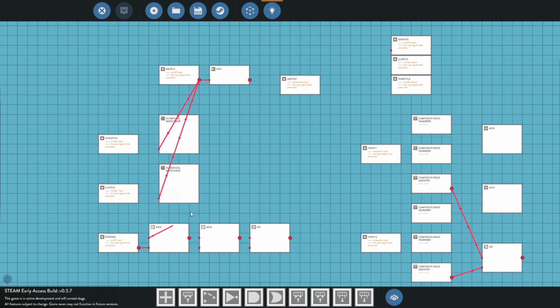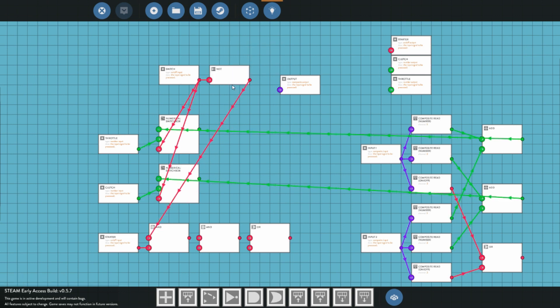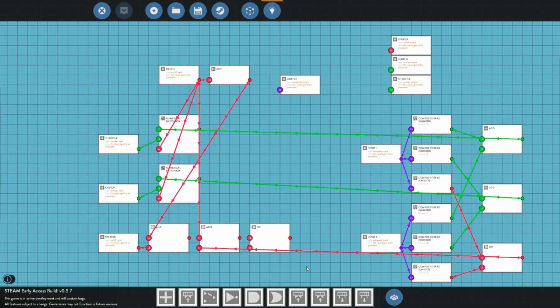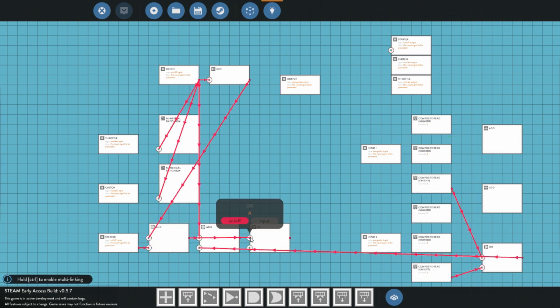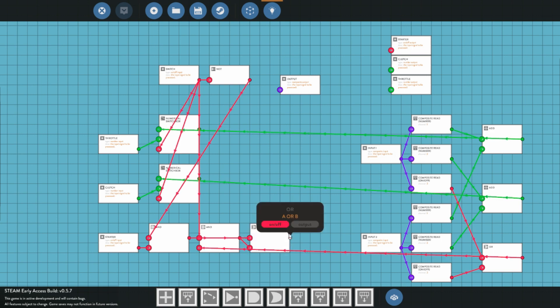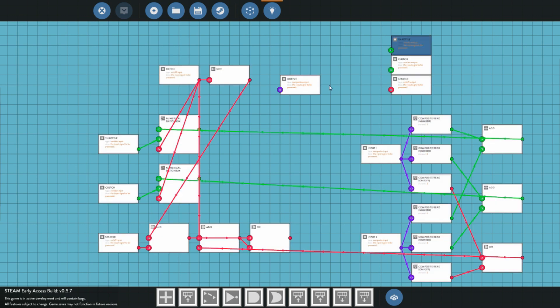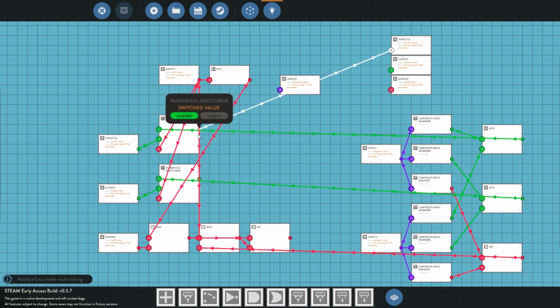It is a complex system, but we are going to have to connect the starter up to the AND, and then the other side of that AND up to our NOT value. Then the next AND we are going to connect side A up to the switch, and the other side up to this OR. Now we are going to want to connect the output of the first AND up to the OR, and the output of our second AND up to this OR as well.